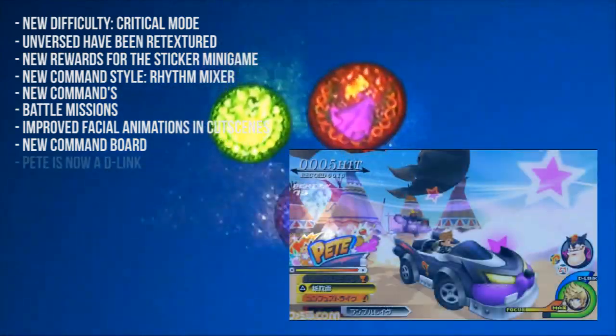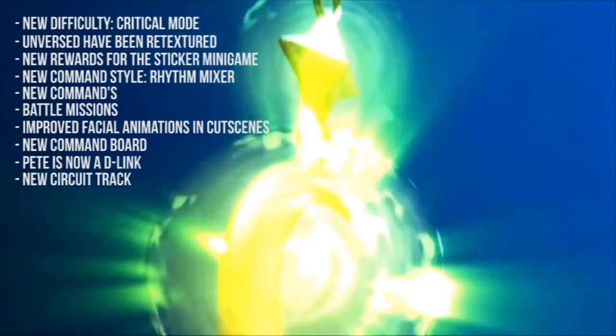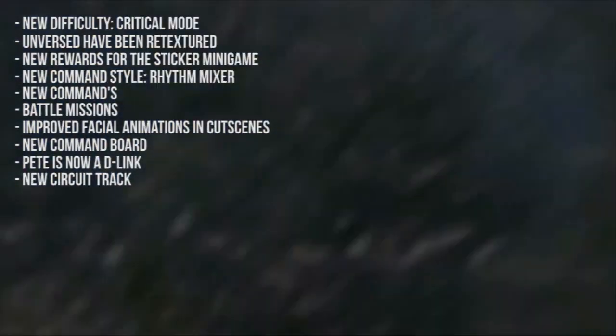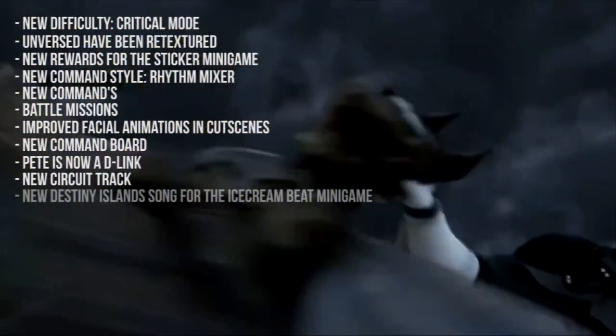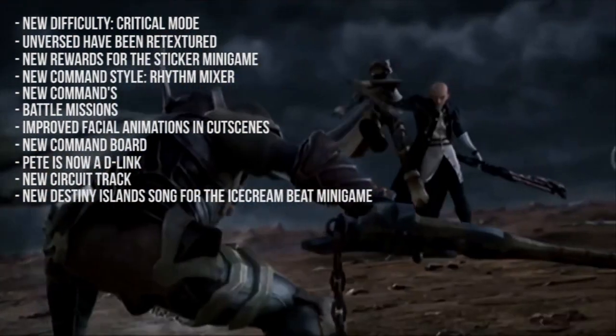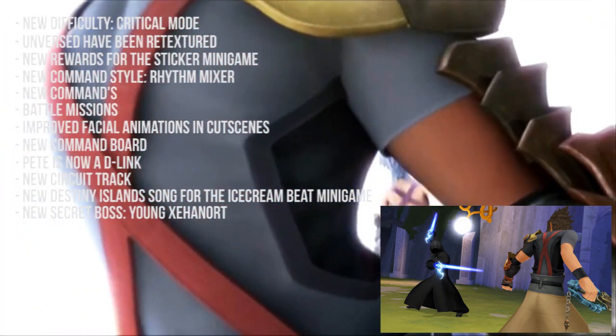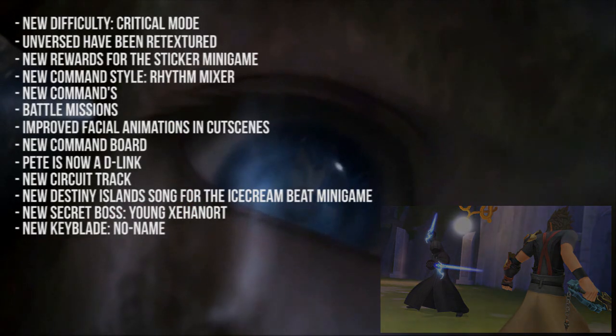Pete has been added as a new Dimension Link. The Castle Circuit track has been added to the Rumble Racing multiplayer mini-game. The Destiny Islands theme song has been added to the Ice Cream Beat mini-game. A new secret boss has been added — Young Xehanort — and he gives you the No Name Keyblade once you defeat him.